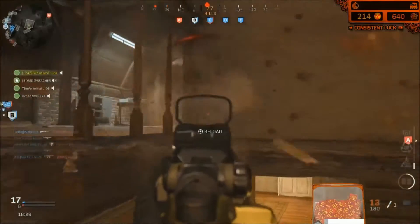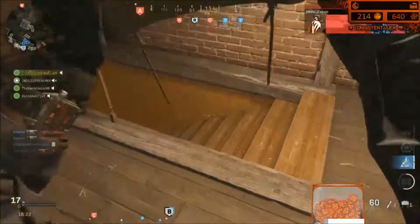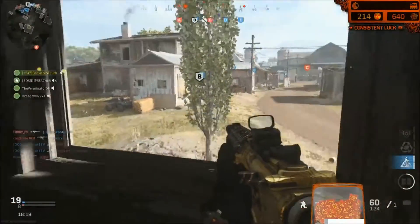Here's going to be the claymore you actually want to set on top of this building. After I kill that guy, you put it on the open side rather than the closed side. You cannot go through that railing right there. Much better claymore — do that!